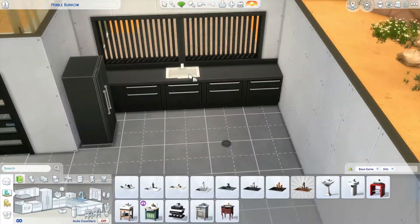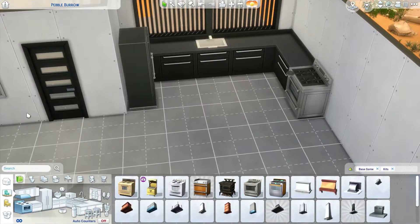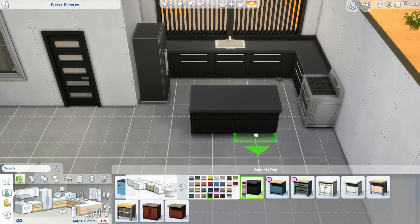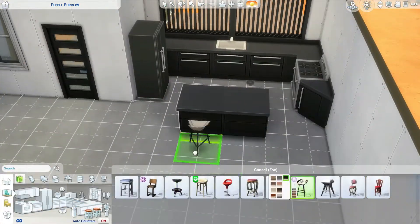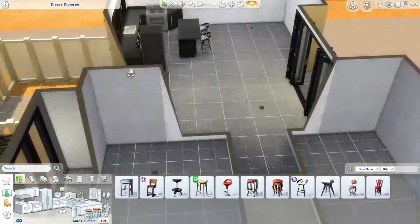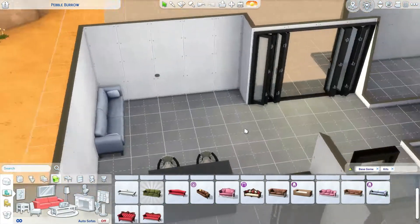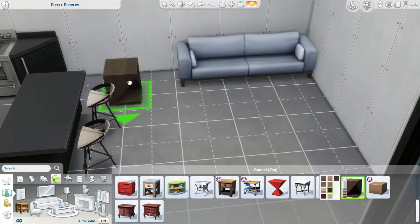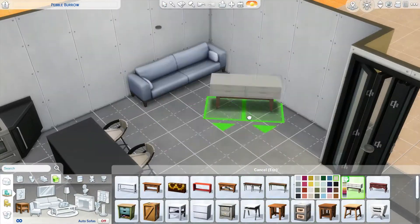For the inside vibes, I wanted to go for kind of a dark theme. So I had a lot of black. I tried to keep it very minimal because the vibe of the Desert Luxe kit is pretty minimal and I wanted to kind of inspire that. But then I decided to use a little bit of color, so I have kind of a blue living room to brighten things up a little bit.